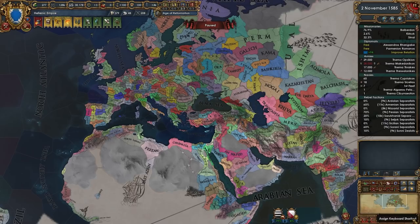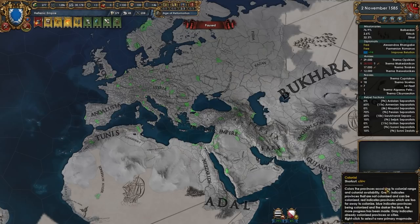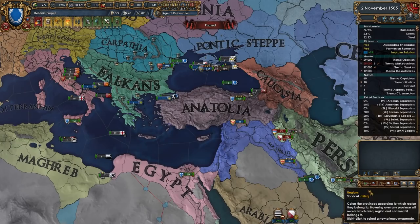You can also rebind hotkeys - if you click this button here and then click on a button you can reset a hotkey. I've rebound mine so it's Ctrl+Q and Ctrl+W and so on and so forth. Really useful - if you hit it multiple times it filters through the options. Hotkeys are a huge time saver for anybody who plays EU4 a lot.